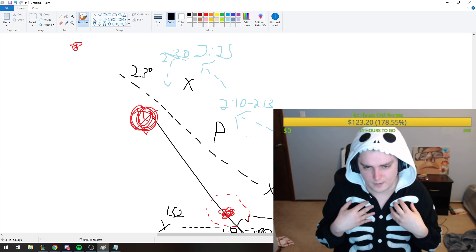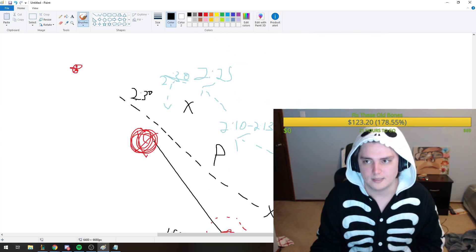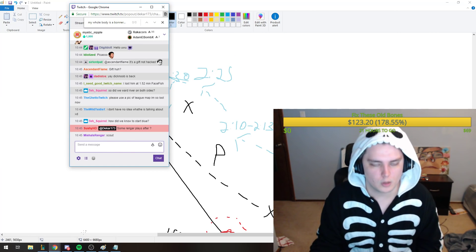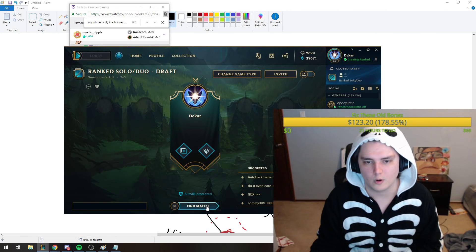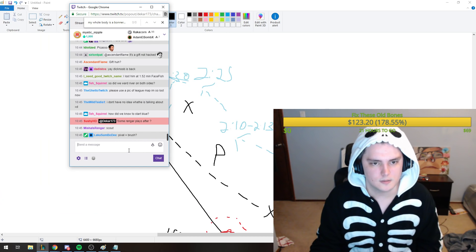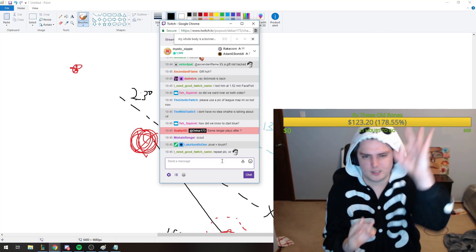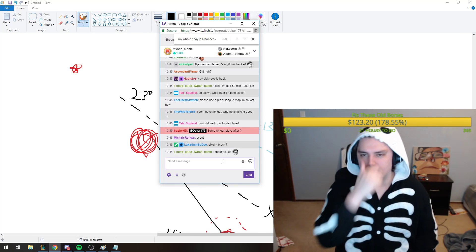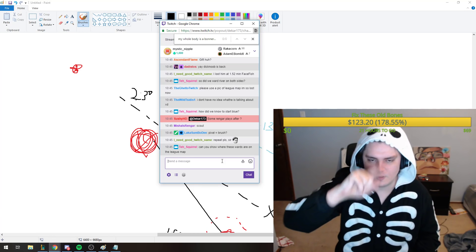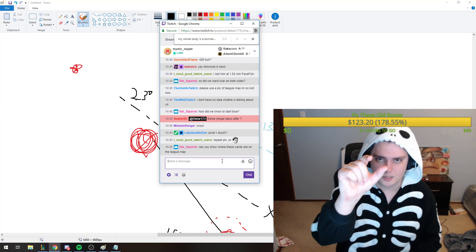One thing he might do is go blue into an invade — if he does, I have the red buff advantage and I can just go down into his bot jungle and steal his camps. Jungle pathing is far more complicated now. The better jungler does win, assuming equal teams. The pixel brush is that small circular brush on either side of mid — we used to call the longer one banana brush, but now it's just a little line and then the pixel brush near dragon and baron pits.